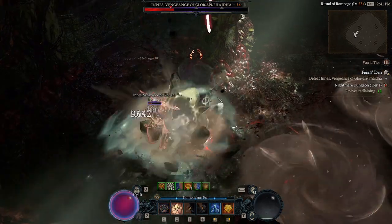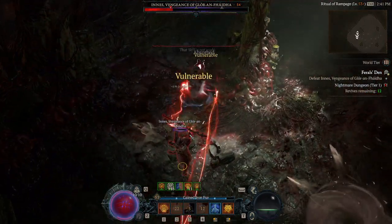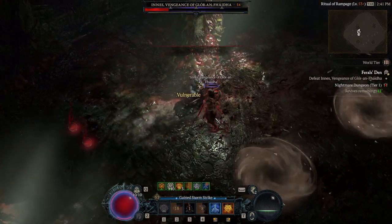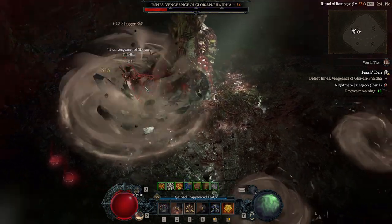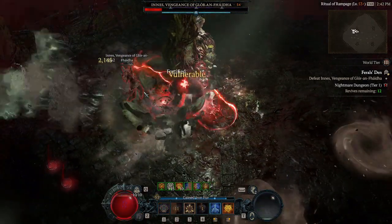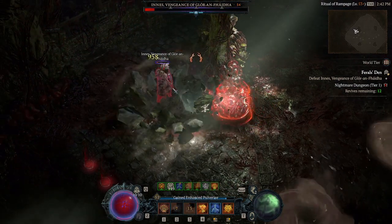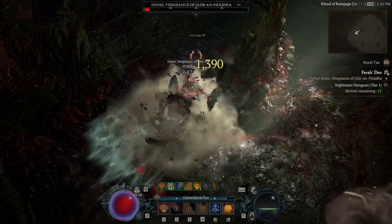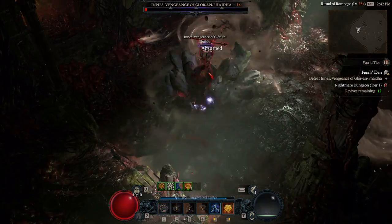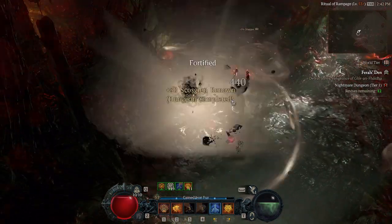Essentially, as with most Diablo 4 bosses and other RPG bosses, you just want to avoid anything glowing on the ground that is not from your character. Avoid any area of effect — if you have to stop dealing damage to avoid anything the boss is throwing at you, do so, so that you can survive and then deal more damage. Be careful with it and you should have an easy clear, easy loot, and then have your aspect ready to be equipped.